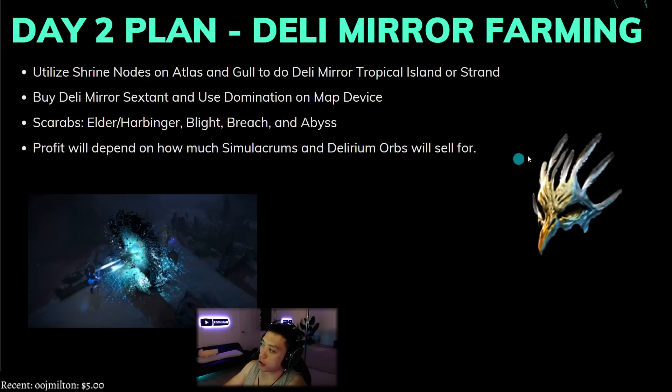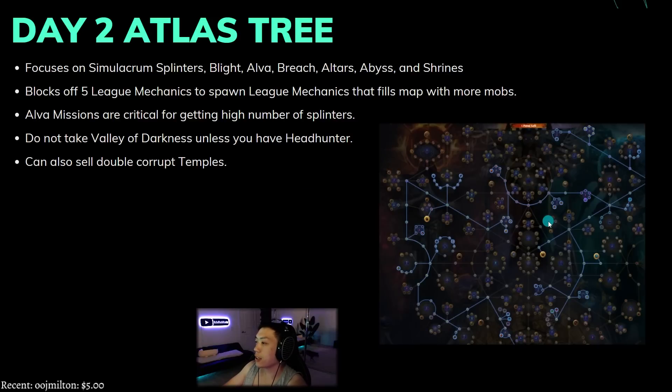Simulacrums will always have demand especially with skeleton mage players trying to run them for profit. The day two atlas tree is focused on getting as many simulacrum splinters as possible, getting additional blight — because two blights in a map means about 300 splinters — and boosting alva. You want alva to be as good as possible, as many breaches as possible with flash breach, influence altars, abyss pack size, and shrines. I take every single shrine node and block off five league mechanics to spawn ones that fill the map with more mobs like ritual, breach, and abyss. Save all alva missions for this farming phase.